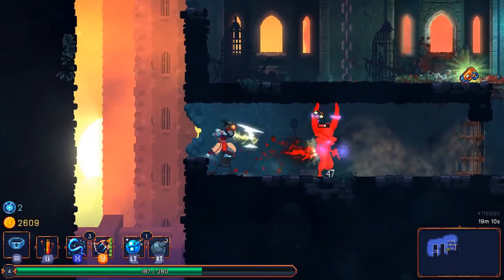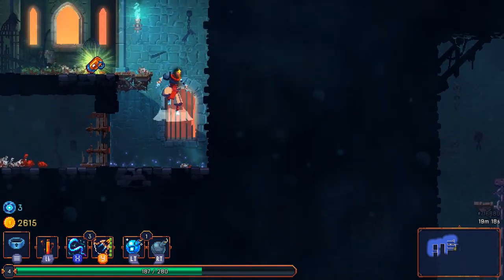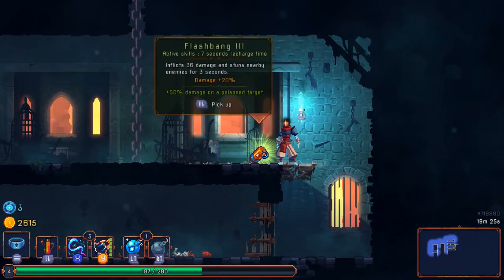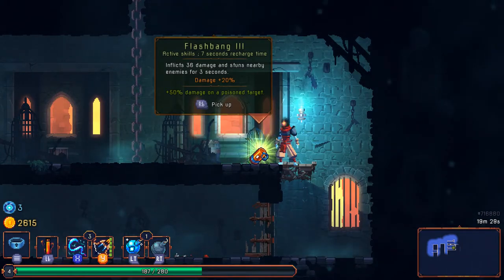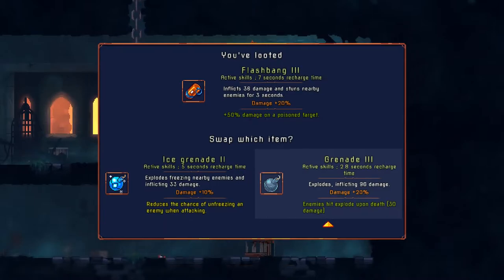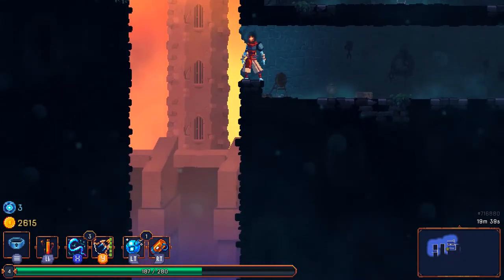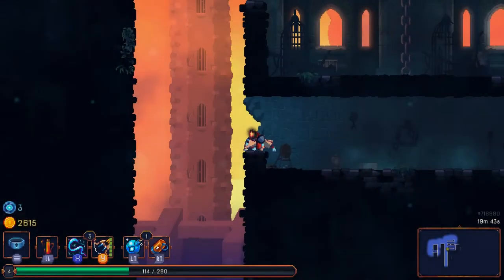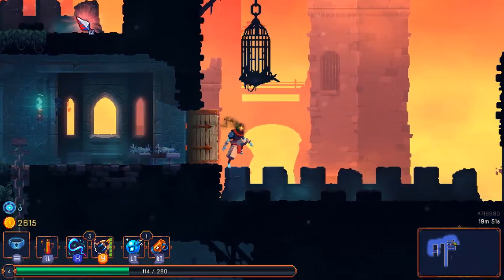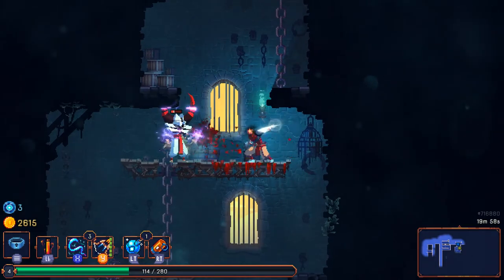Oh yeah, there was that move again — I have a ground pound if I jump in the air and press down and jump. That presumably damages and even stuns enemies. Stun confirmed! Let's replace grenade 3 with that — I prefer stunning over raw damage with this sort of side item. Geronimo — should not have made that blind leap of faith. Guess I'll be using that healing flask sooner than I thought. Another jerk wizard at least — these guys can be stunlocked.